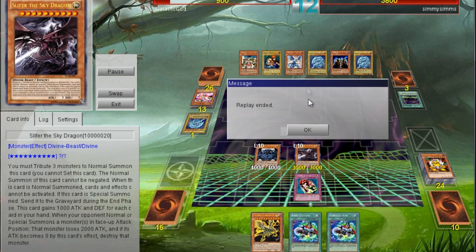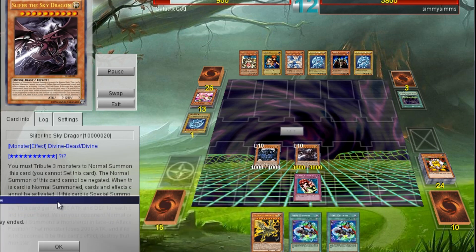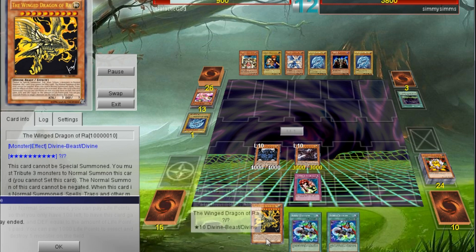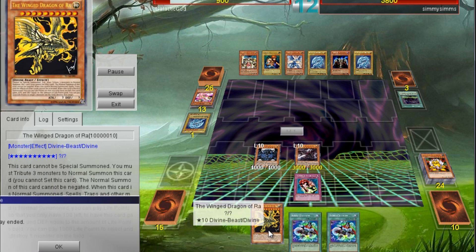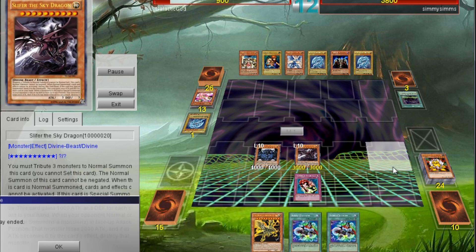Unfortunately the guy ends up scooping — I guess just seeing two of the Egyptian God cards is enough to make him give up. Anyway, this is a deck I've been working on. It is by no means consistent or even very good, but it is extremely fun to play. Getting out even two of the three God cards in one turn is pretty cool.